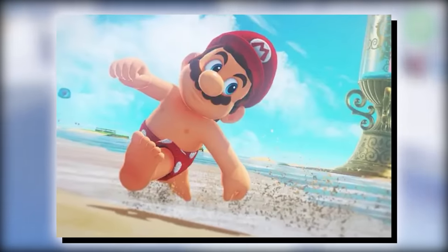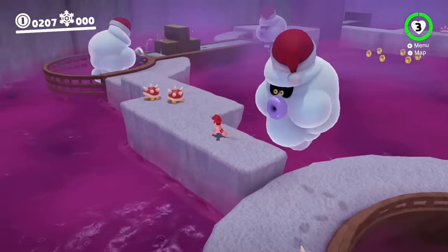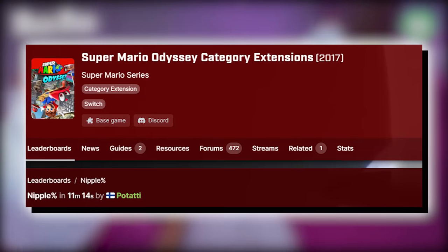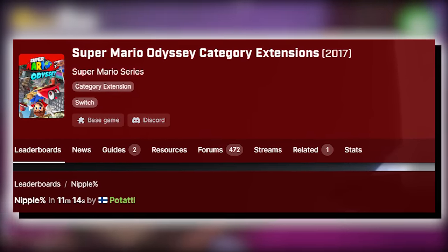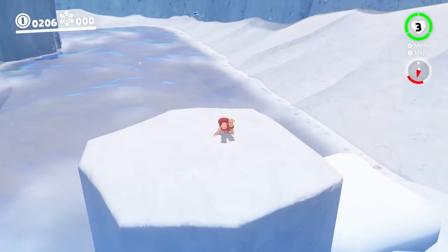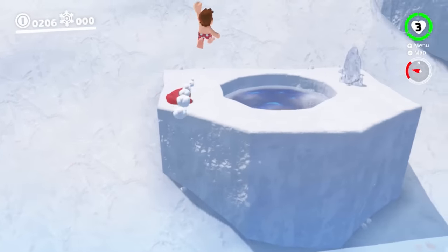I remember how shocked everyone was when this outfit was revealed. This outfit has become such a staple of Mario Odyssey that there's even a speedrun category dedicated to it called Nipple Percent, where you have to buy and equip this outfit as fast as possible. As stupid as this outfit is, it's my list — I'm giving this the number 6 spot.